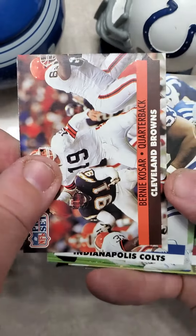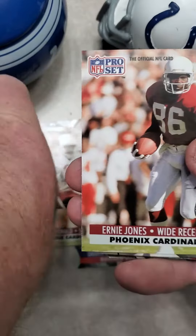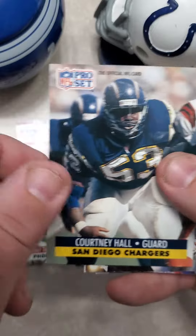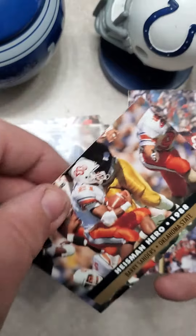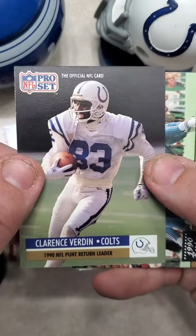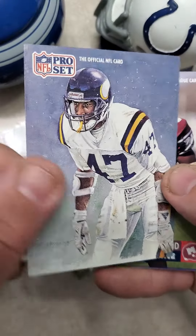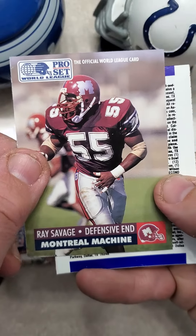Daryl Talley, Gary Reasons, Bernie Kosar, Ray Donaldson, Tim McDonald, Ernie Jones — there's the back of the card — Anthony Thompson, Gilbert, Courtney Hall, Heisman hero Barry Sanders, Hall of Famer, it's kind of nice. Giants and 49ers reign in the playoffs. Clarence Verdan. Warren Moon shreds Chiefs for 527 yards. An all-pro card of Joey Browner, all-NFC, and Ray Savage.